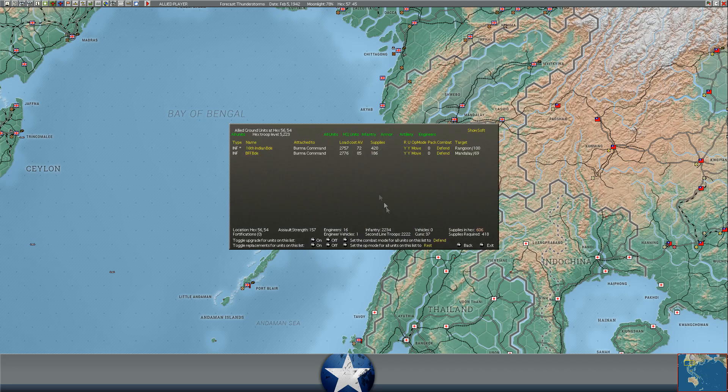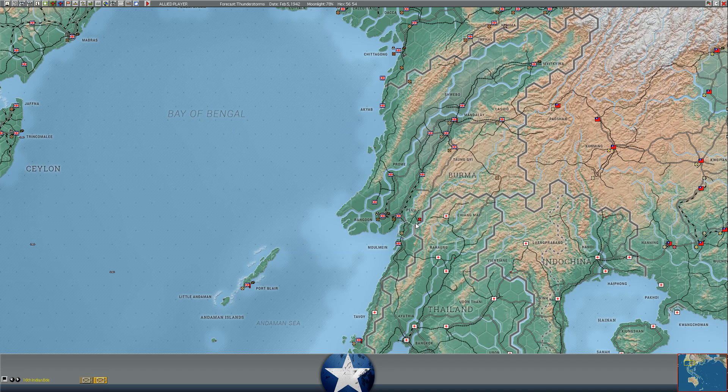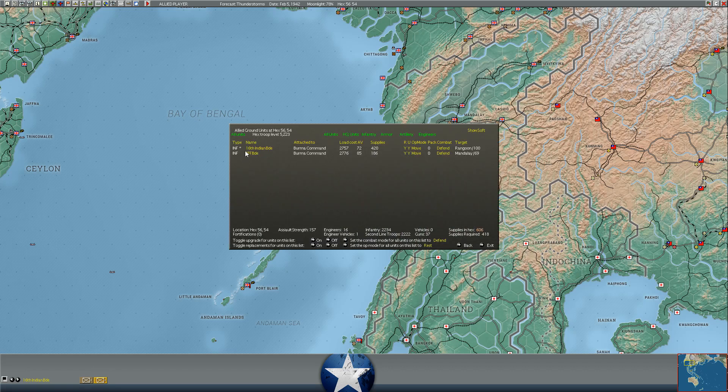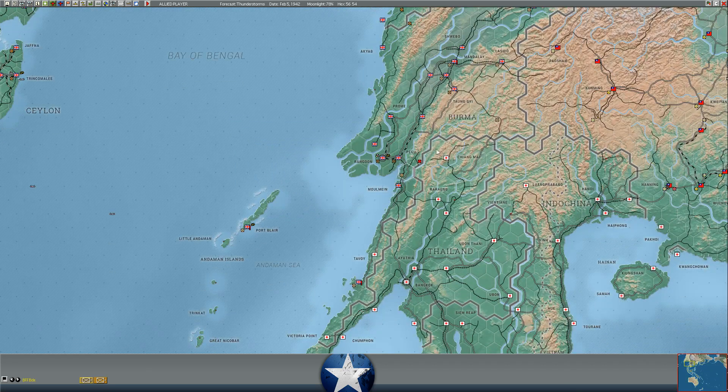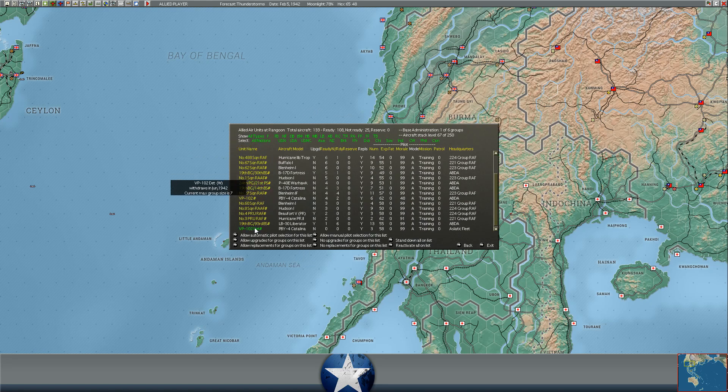Burma itself is already relatively strongly held. The 16th Indian Brigade is chasing after the Thai Royal Army division, which it thrashed in front of Pegu, pursuing it northeast into the mountains. Once we thrash this Royal Thai Army brigade, we may move south to try and retake Tavoy. Tavoy is a very useful base for the Japanese - it's a level four airfield and could really shut down supply all around here with Nell and Betty bombers. We should throw some recon over Tavoy.